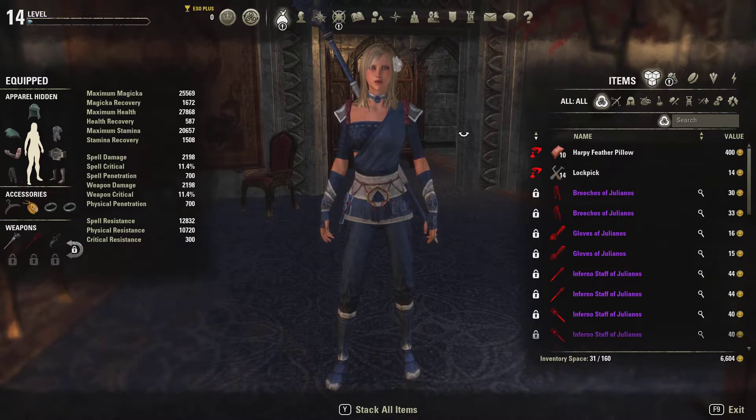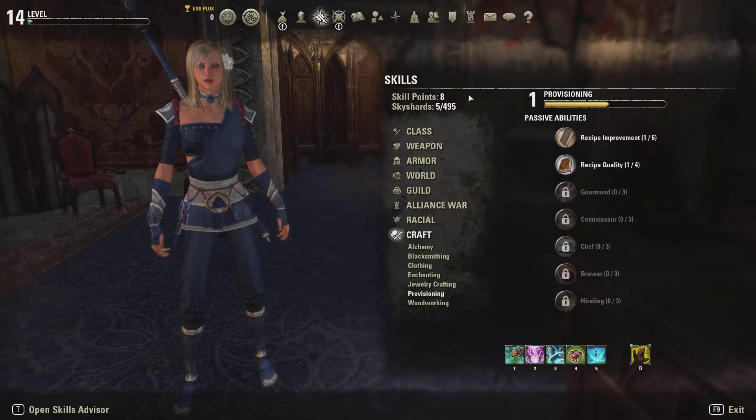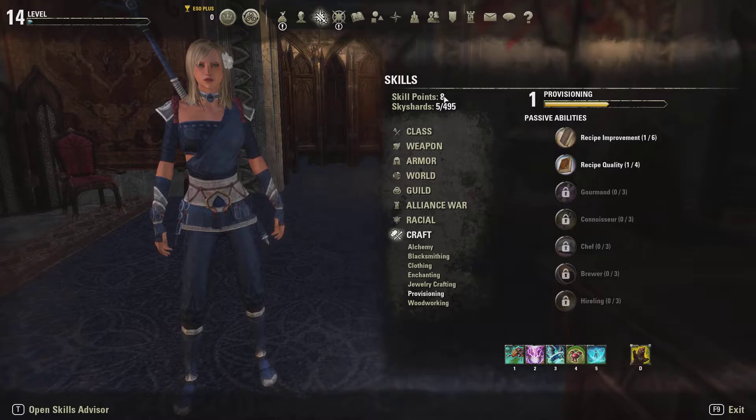The next thing we're going to need is two skill points for putting into Recipe Improvement later on, so make sure you have two skill points available.